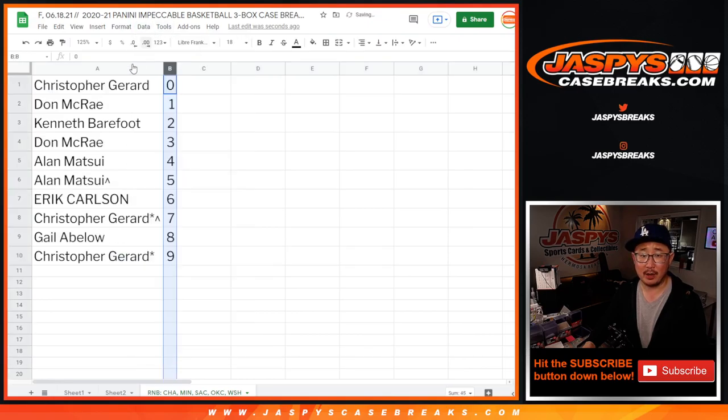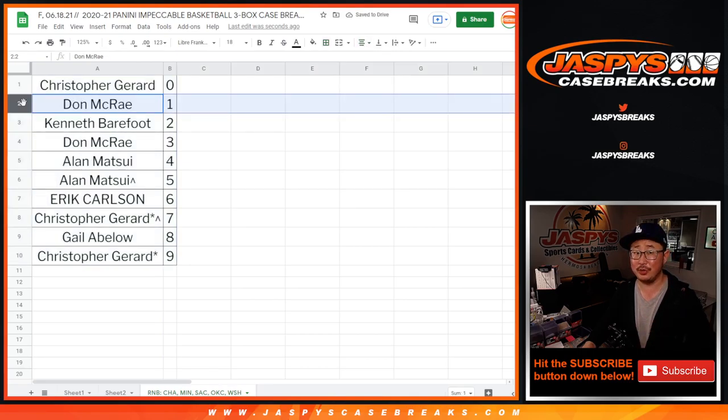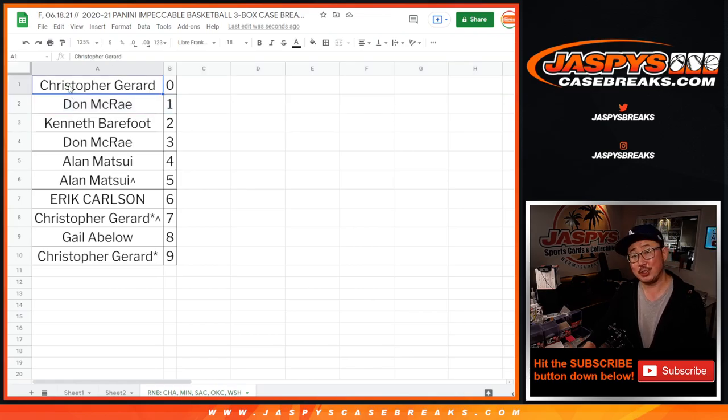Let's sort by column B. And again, zero gets any and all redemptions, including one-of-one redemptions. Any live one-of-ones will still go to you, Don. Thanks everybody — I'll see you in a separate video for the impeccable break itself.